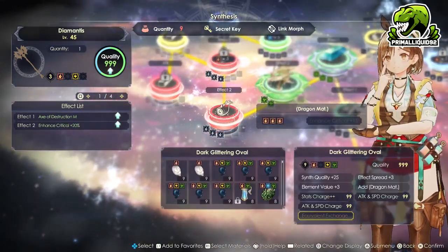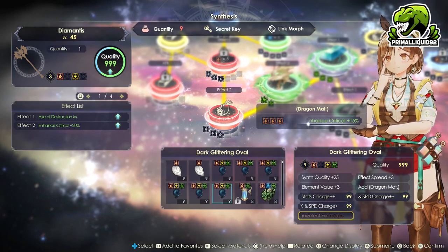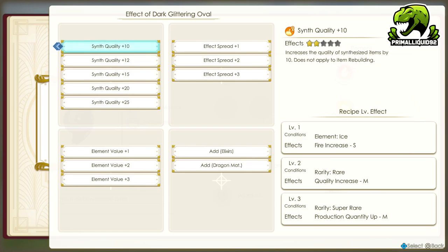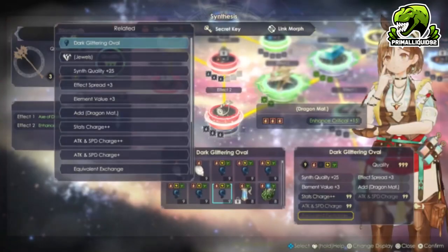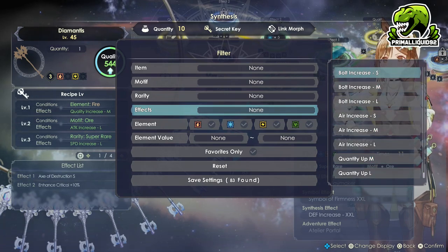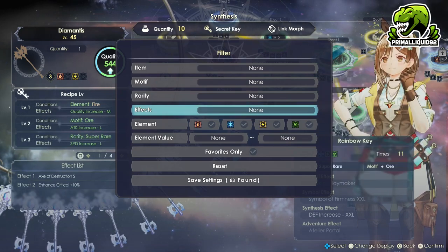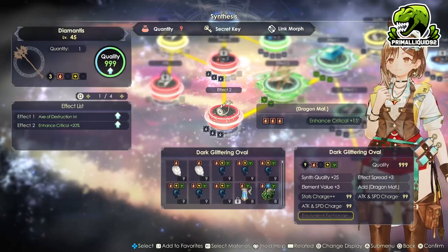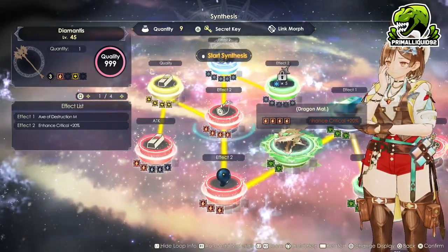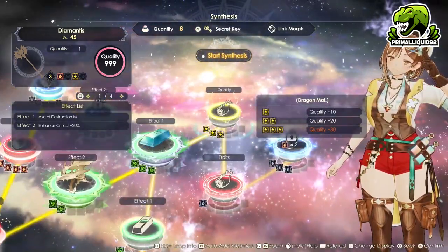We desperately need effect spread here for the Dragon Materials. What I would strongly suggest is to create a dark glittering oval. During the creation process, this normally only has two elements, but you want to use a secret key with the effect of adding a new element — fire, ice, bolt, or air. Create a dark oval with one of those effects; it'll make it much easier to unlock the other things. I couldn't do it here because it doesn't have water. We're going to drop another ingot in there for a little bit more attack, since it won't waste anything.